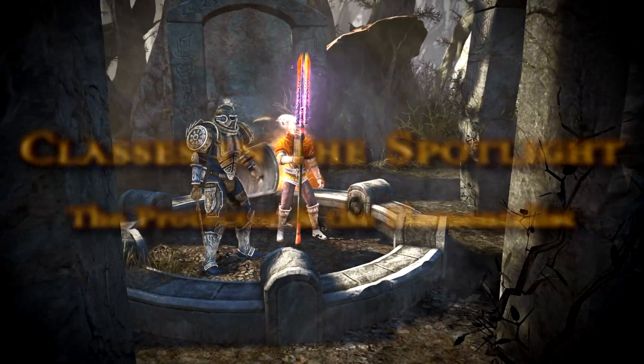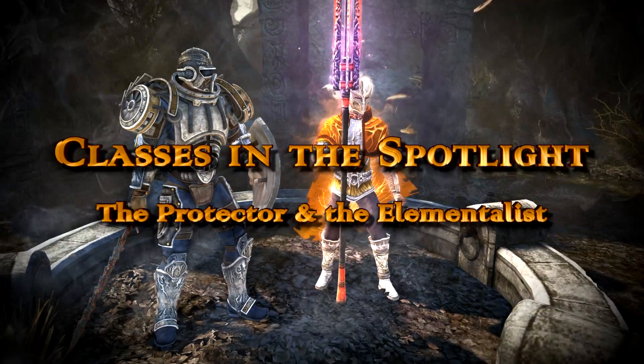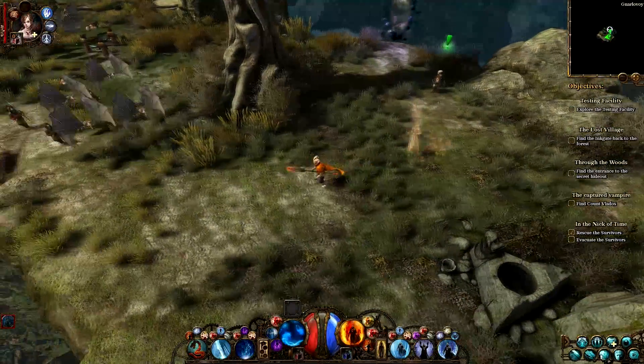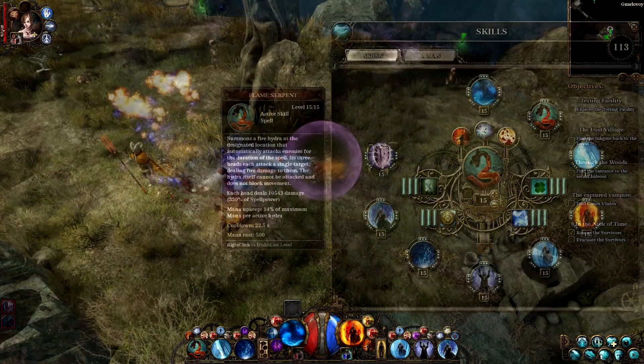Today, we'll take a look at the other two classes in Van Helsing 3: the Elementalist and the Protector. The Elementalist uses the power of nature to unleash immense damage from a distance. The guiding principle here is to fire and forget. But beware,